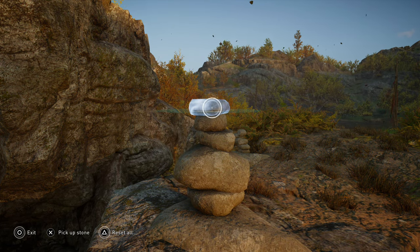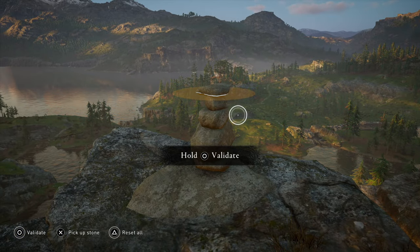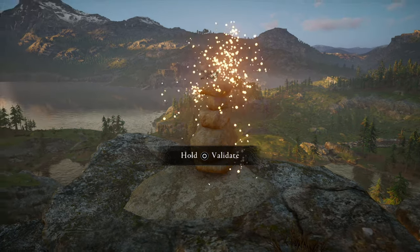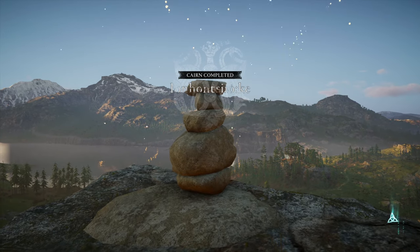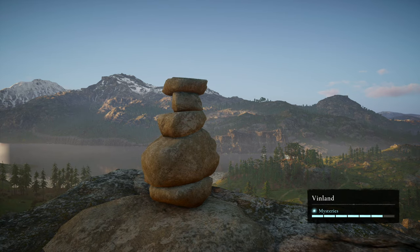There you go guys, that is gonna be how you complete this cairn. This one was really difficult to get the proper height because you kind of want to adjust and make so that all those angles are facing each other. But if you do, you won't make the height — you will get it standing upright but you just won't get the height.